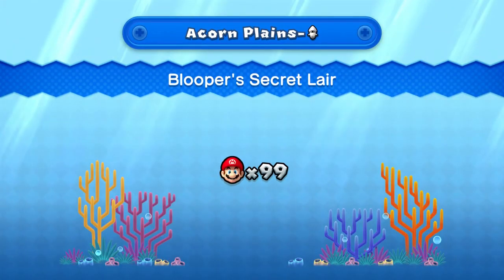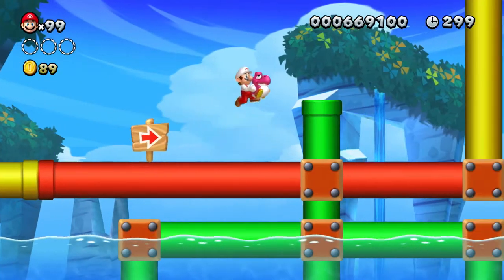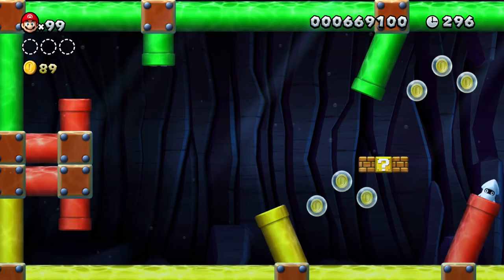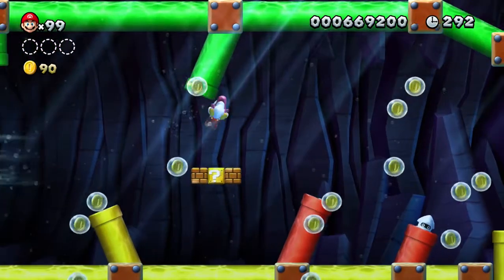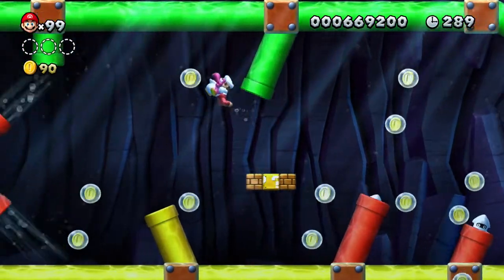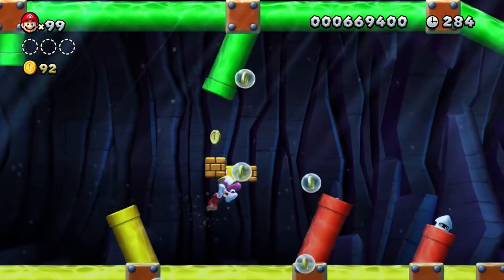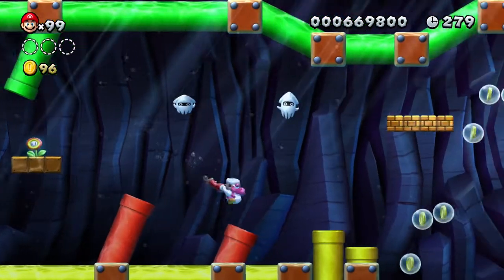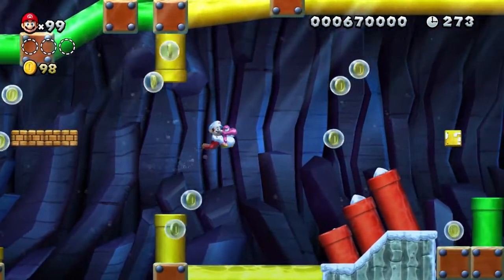Now with the baby Yoshi, I am like 90% sure — because it has been a while since I have done this level — but if I am holding him and I am swimming, swimming is so much easier. Normally when you swim, if you have one of the main three characters — not Toadette or Nabbit — you need to constantly be pressing the jump button. But yes, I am right: with the baby Yoshi all you have to do is point your joystick where you want to go, and then when you press jump...